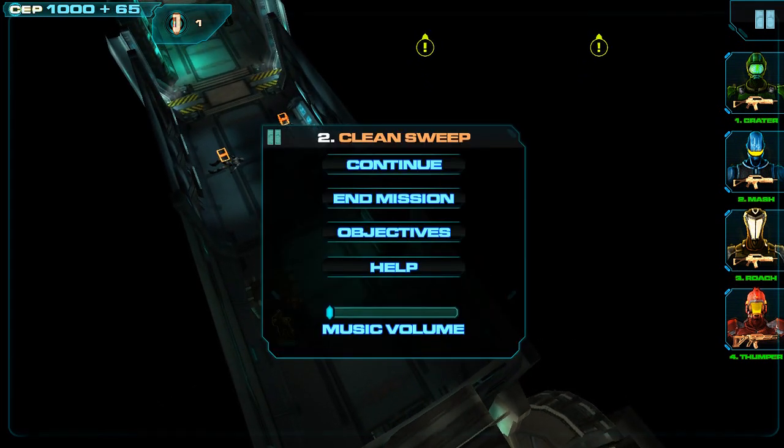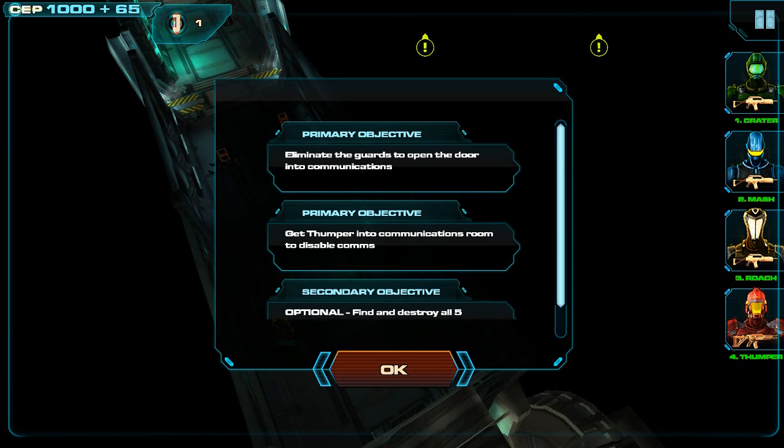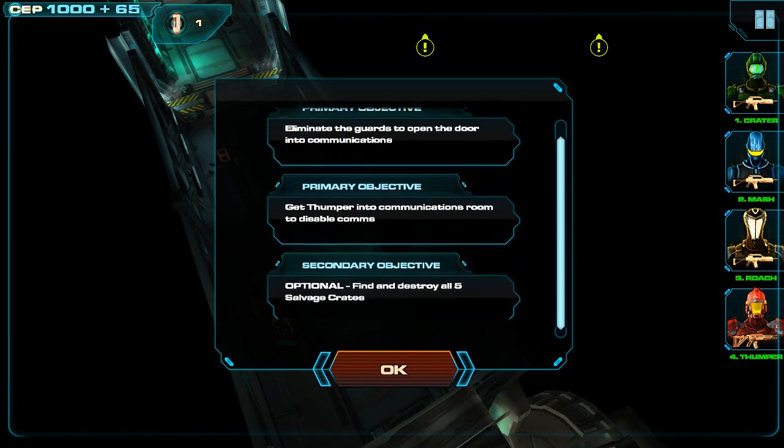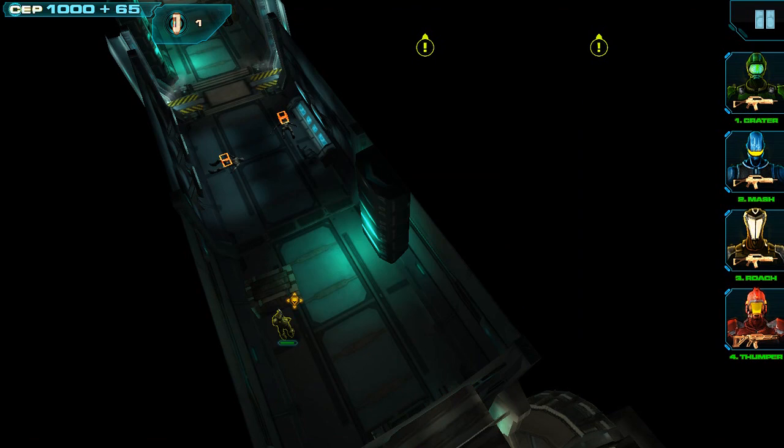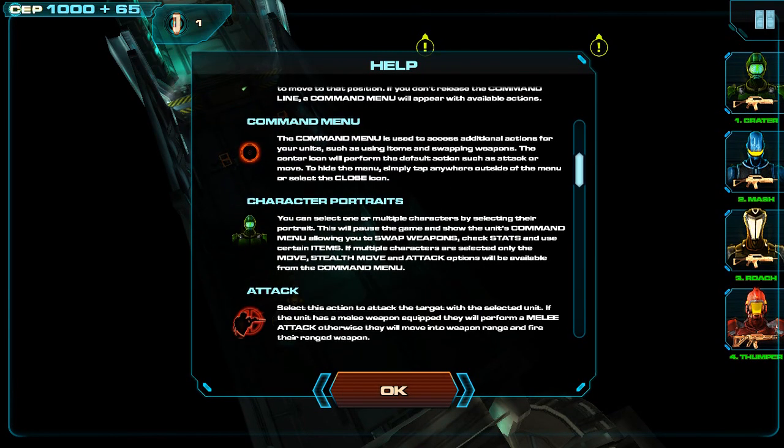During a mission, if you need to check what your objectives are, you can just hit the pause menu through the pause button along the top right of the screen and then select objectives — that's going to show you your list of objectives. If you need help information, you can do the same thing: select the pause menu and then select help.